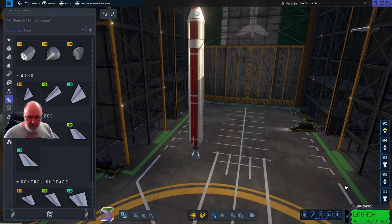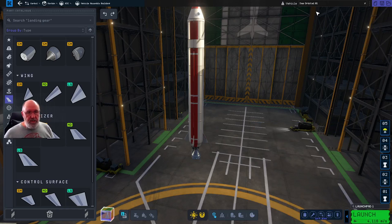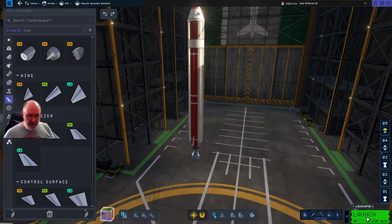Let's just go and launch it. We've got different launch pads we can launch from — launch pad one, two, three, and four. We have the runways and we have the boat launch as well. We're just going to go straight to launch pad number one. That's already been selected, so we'll just go and click on launch. This is the DAS Orbital. We'll save and launch — in we go.